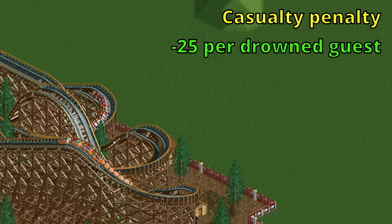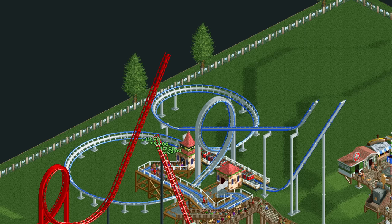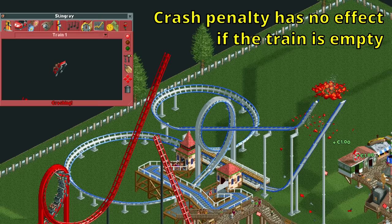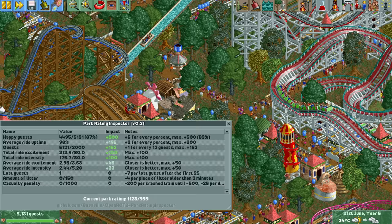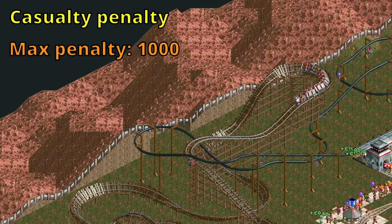Finally there is the casualty penalty. Every guest that drowns subtracts 25 from your park rating, up to a limit of 1,000 reached after 40 drowned guests. If a train on a ride crashes and the current casualty penalty is 500 or lower, you will lose another 200 park rating. This only happens if there were guests on the train, so you don't lose any park rating from crashing a ride in test mode or if it was empty. It also doesn't matter how many guests died — a train with 2 guests and one with 20 both give a penalty of 200.